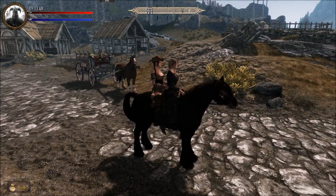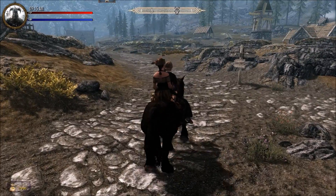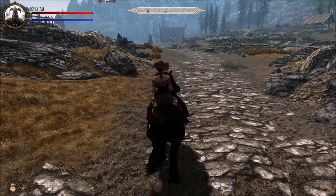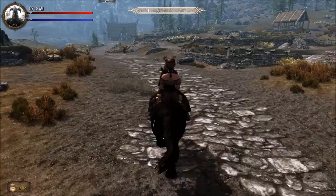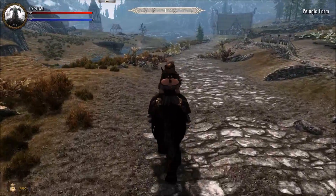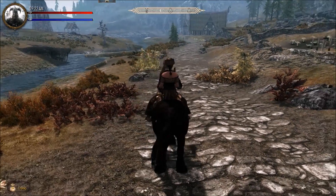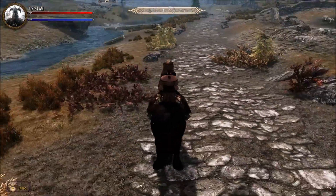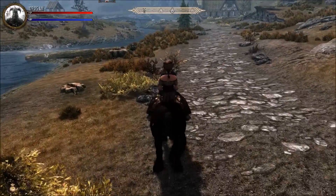Ta-da! As you can see, our follower is on the horse with us. I really like this mod because with the other mods I've tried before, you had to get a horse for your follower and they always seemed to get stuck behind something. And just having them follow you on foot, they seem to get lost and when you get into a battle they seem not to be there — that's happened to me many times. So as you can see, this mod is pretty cool. They get on the horse with you and it's pretty immersive — they just go with you wherever you go.